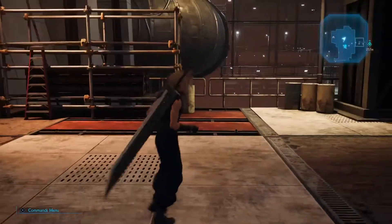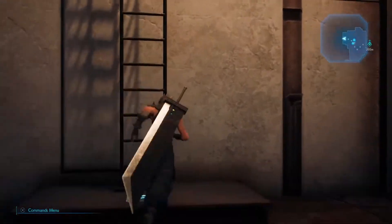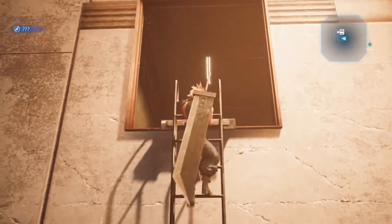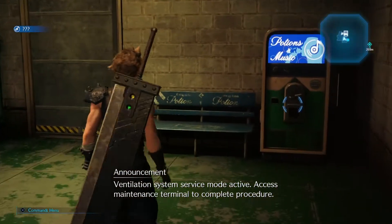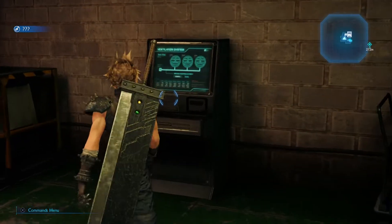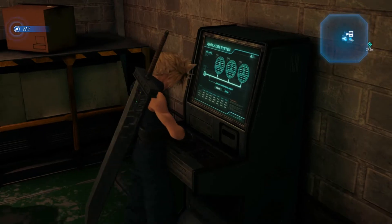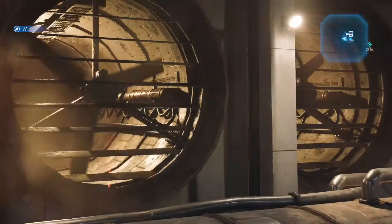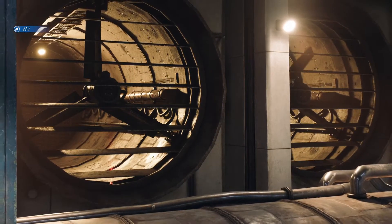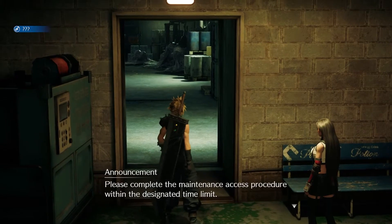If you're too low level and having trouble in this area, go around a little bit. There's a vending machine and a seat where you can heal and keep fighting enemies to level up. The first button will open a door and start a timer. You'll have to defeat some enemies — the fans will turn off — and the second door will only open if you can get to the other side, but to do that you have to defeat the enemies first.